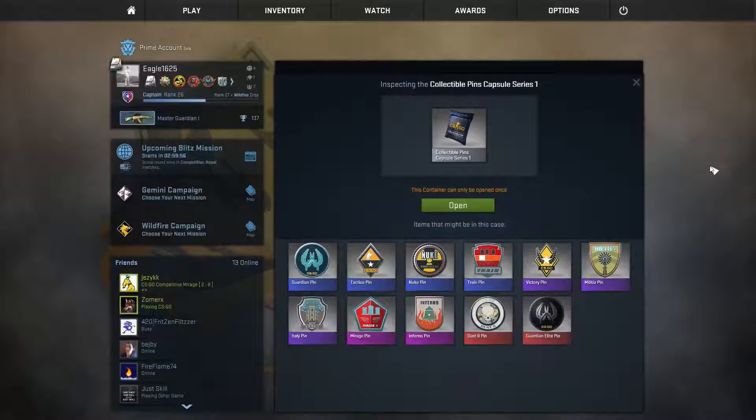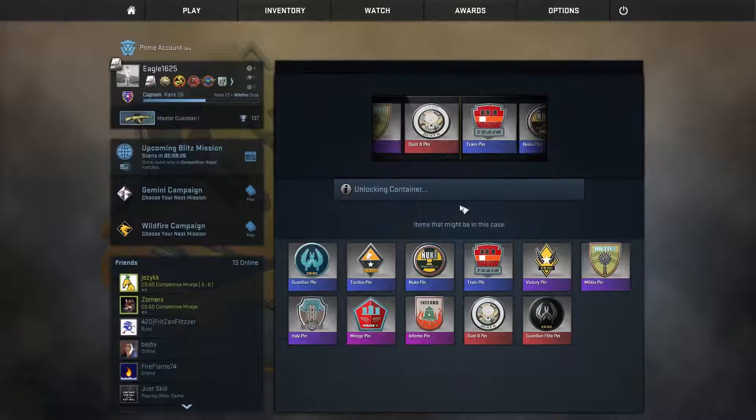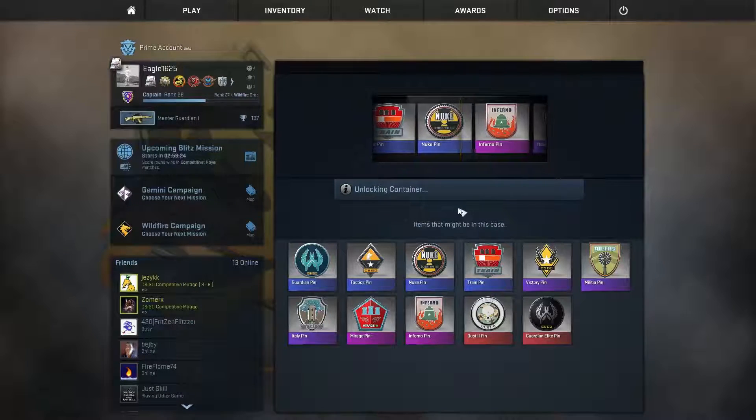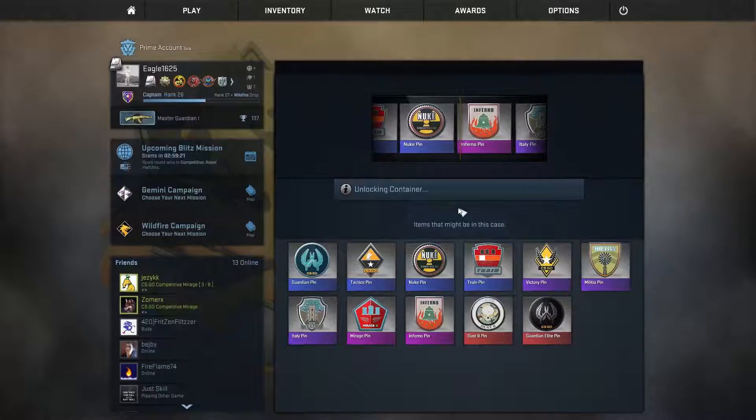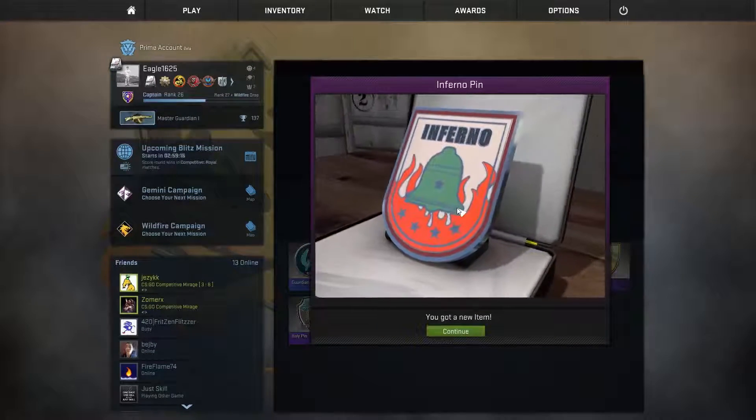Last but not least, we have our special package — the Collectible Pins Capsule. I looked some of these pins up and some of them are very expensive. I hope we get a nice pin. Let's roll! Oh, there was a Dust II pin... at least we got the Inferno one — look at it!